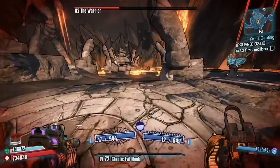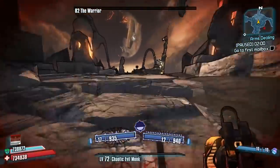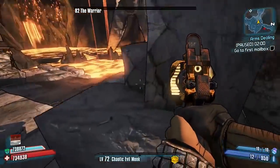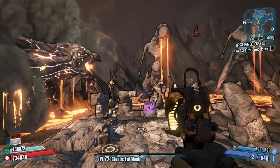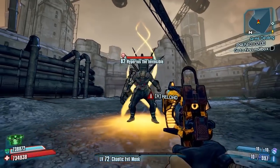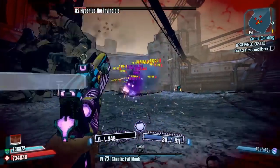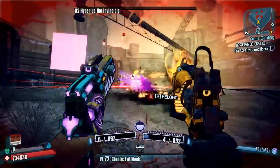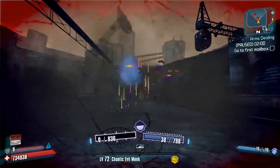It actually uses Harold bullets on it, so it directly buffs the Devastator and turns it from Seraph to Pearl rarity — as you can see in the overview I already showed you. It also gives it times-three projectiles and completely buffs the fire rate, the damage, and the mag size. The Devastator now fires Unkempt Harold bullets, and the red text on it just says 'Hail.'